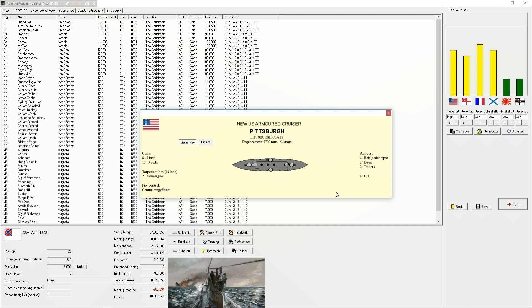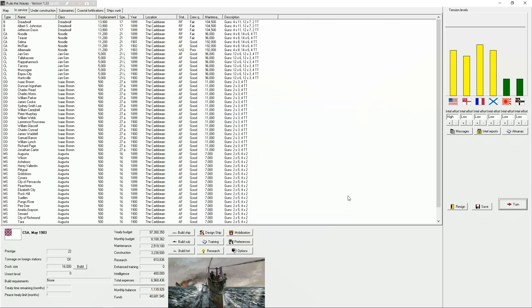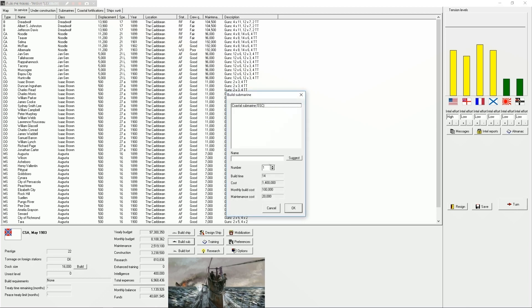New US ship - the heavy cruiser the Pittsburgh, 7,700 tons, eight seven-inch guns. Interesting - it's got a fore turret, aft turret, and then two wing turrets and ten three-inch guns. 7,700 tons, 22 knots. My heavy cruisers are 21 knots, 11,000 tons - that's the thing, my heavy cruisers are huge for the time. My armored cruisers are basically like a small pre-dreadnought. I kind of like that though.